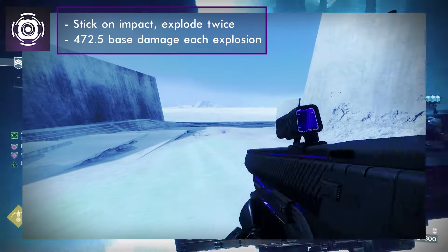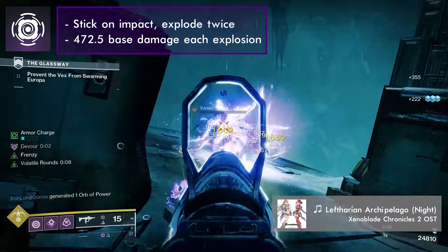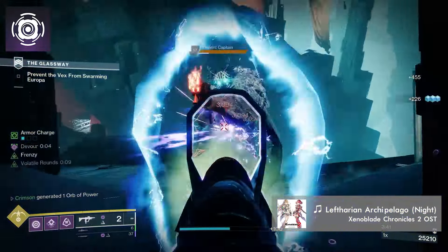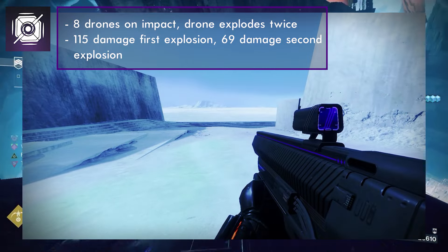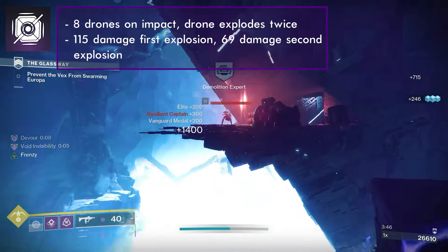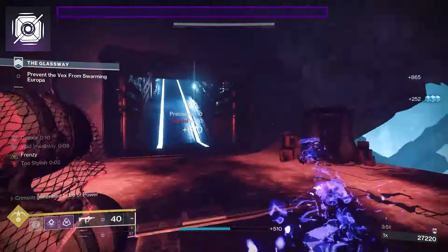Magnetic Grenades will stick on impact and then explode twice, with each explosion doing 472.5 base damage. The base cooldown is 105 seconds. Scatter Grenades releases 8 drones on impact. Each drone explodes twice, dealing 115 base damage with the first explosion and 69 base damage with the second explosion. The base cooldown is 105 seconds.